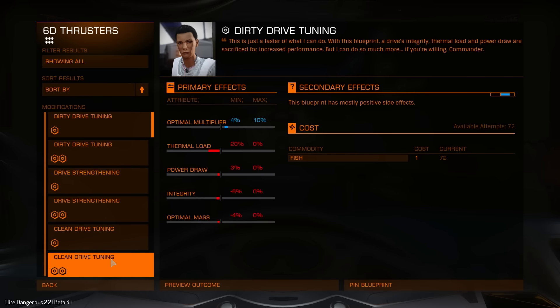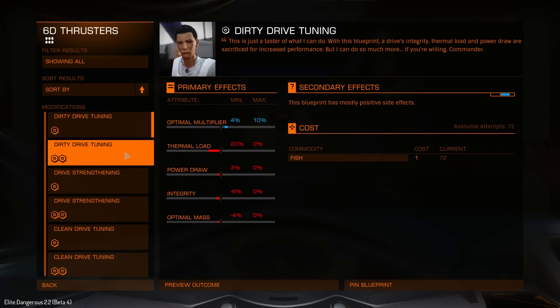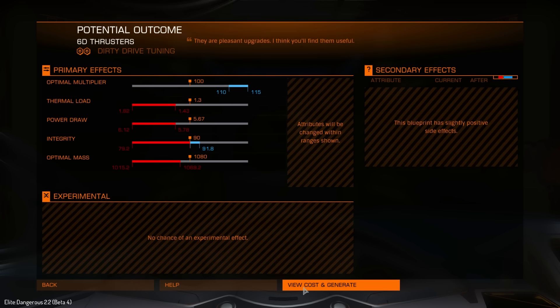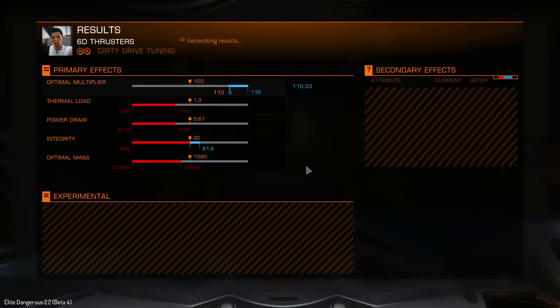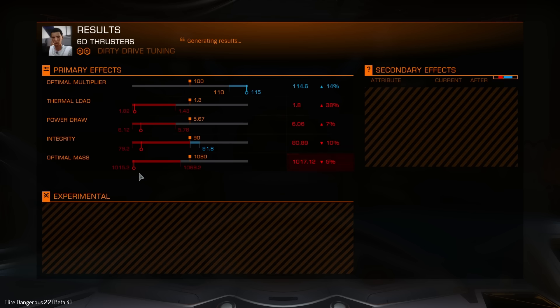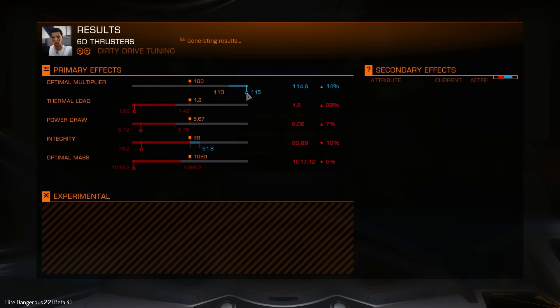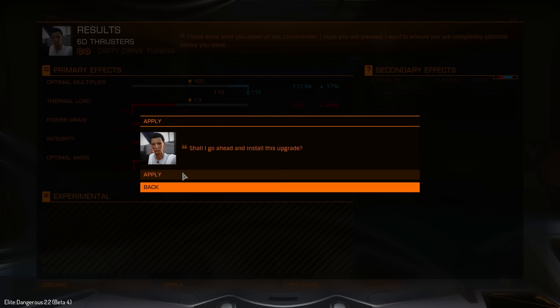We're not planning to have this ship be a combat ship, so we're not expecting to be using much heat. What I'm thinking is we might want to go for dirty drive tuning just for the sake of it — I'm really curious to see how it works. We spend one ton of fish and hopefully we're going to be getting a mass reduction. Everything else is in the red apart from the optimal multiplier, which is even getting maxed out — 17% up, that's beyond the maximum capacity. I'm not complaining, so let's apply that.